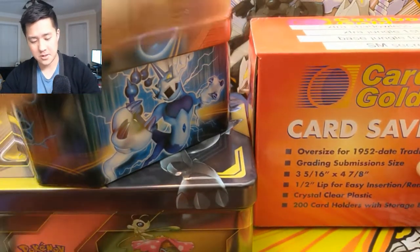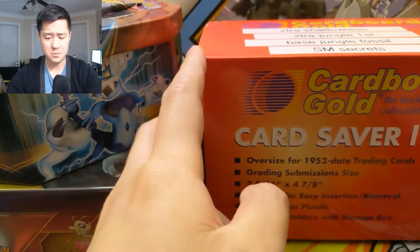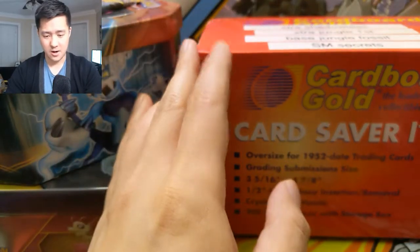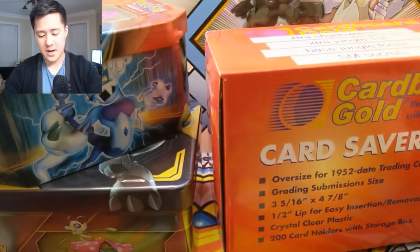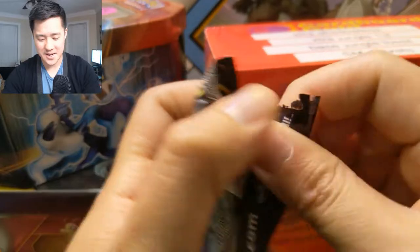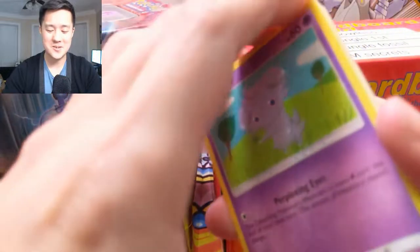We have three different boxes — we'll start with the two tins. This card saver box is what you actually use to submit your cards to PSA. As a quick hint, it's almost filled with good PSA candidates. But first, I forgot to open a pack of Burning Shadows last week, so let's get into that real quick. It'd be amazing if we got a nice Charizard to send to PSA.